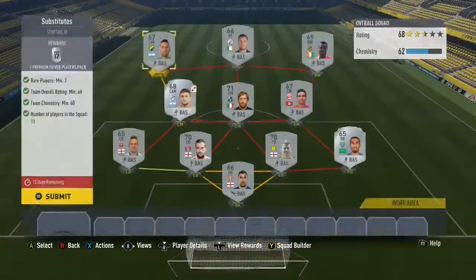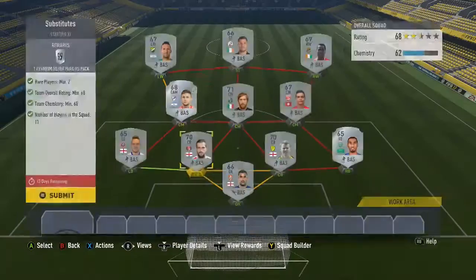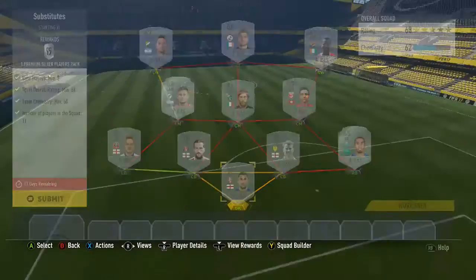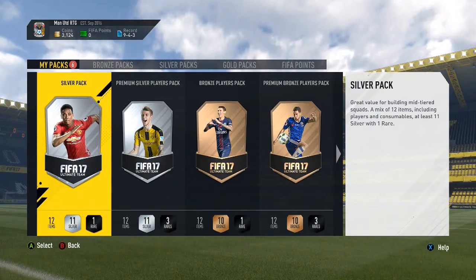I'll show you a segment of packs, then I'll do the gold one and show you the packs after that. I played some friendly seasons and built up my coin total after buying those Manchester United players. I only played like one game with the bronzes and silvers because I want to save them for later, but I've got all these packs — let's open them.